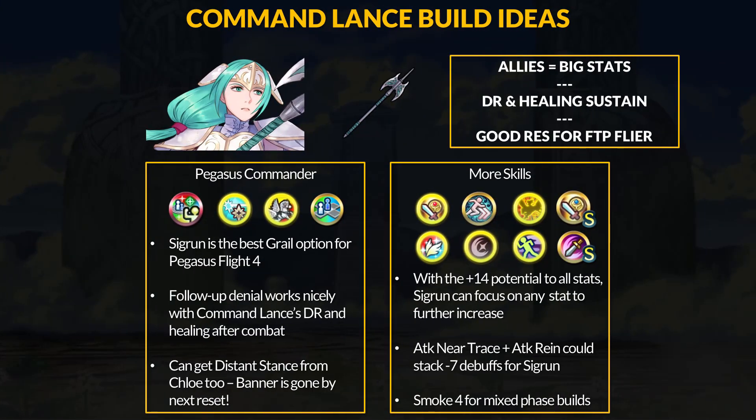Leaving with the next reset is Chloe, who has brought Pegasus Flight 4 into the game. Chloe has way more flat stats thanks to her weapon, but Sigrun has been the best Hero Grail option for Pegasus Flight if you want to try something different. Fila technically is better, but she is a demote you need to summon. Sigrun will need as much help stacking flat speed and res, but the new Pegasus Flight 4 does work with Command Lance.